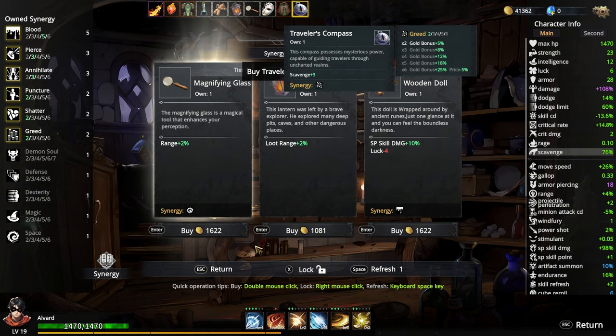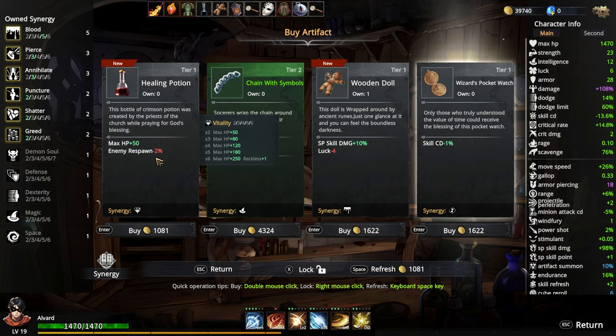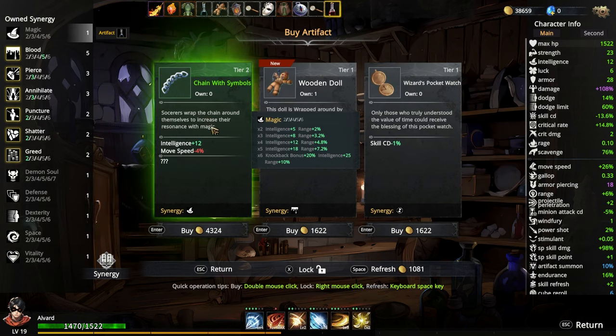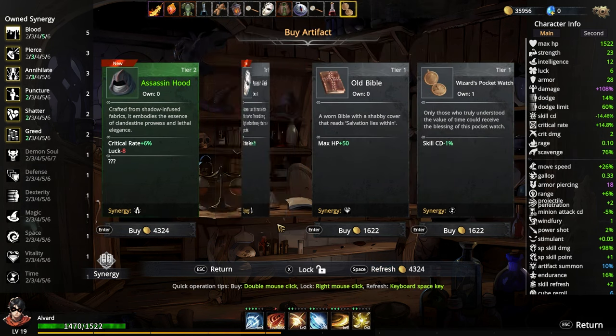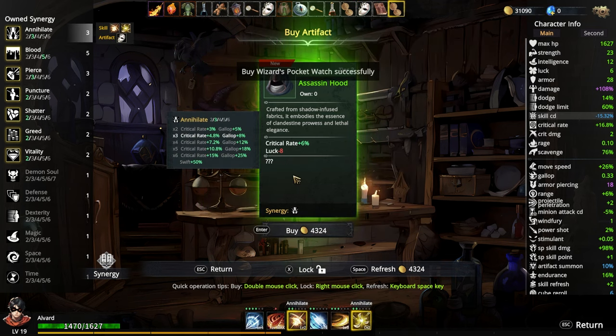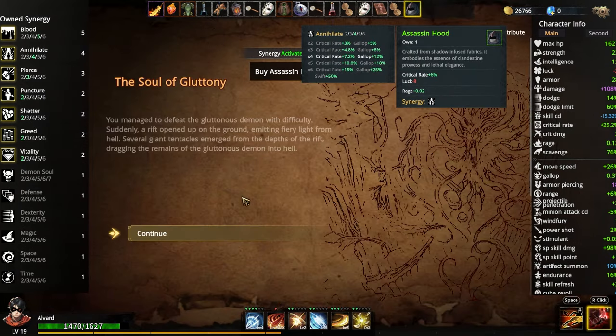Let's do the scavenge one to get that going. More range. Let's refresh this skill. That should mean we spawn with more health and it's a vitality synergy. Intelligence and range — I'm good. We're not doing intelligence this time. Crit rate. Max health goes up. More skill cooldown. This would be good for the Nylite one. I lose some luck, sadly. I think I have two luck now.